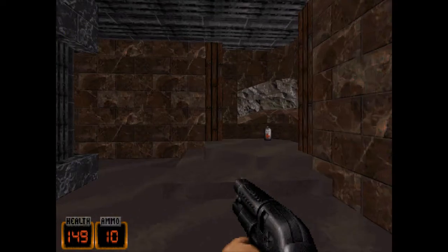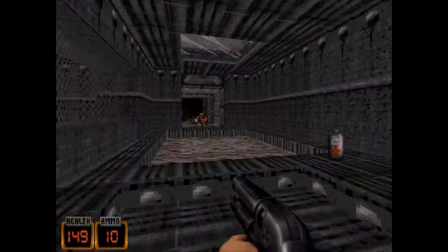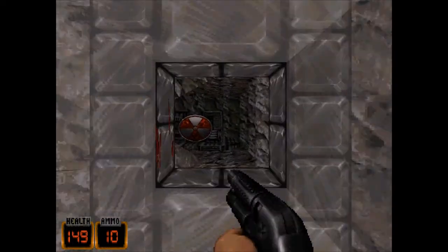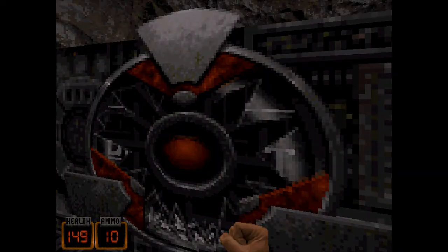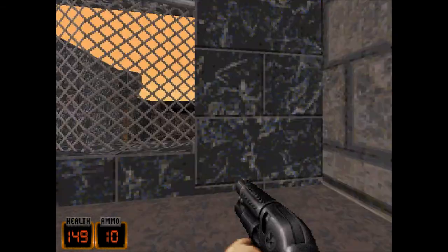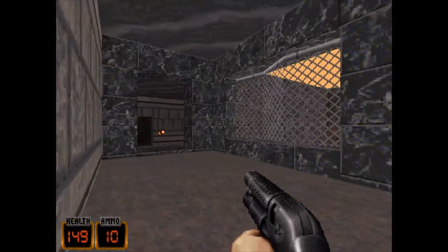Alright, let's just trot on through this level then. Here we are, and there's the exit. Right then, moving swiftly onward to level two. I've cut out all the loading and completion screens and stuff — who wants to see that?